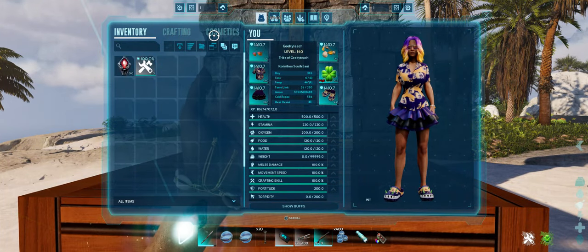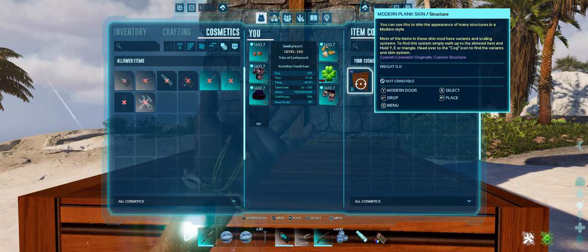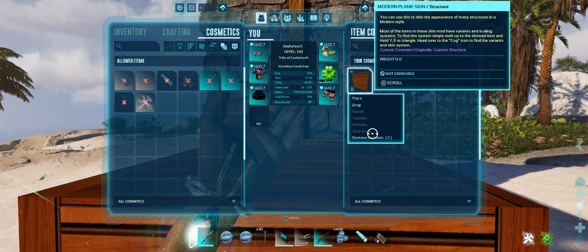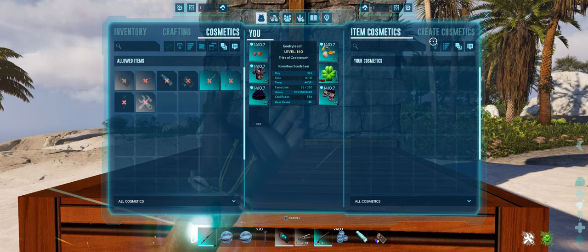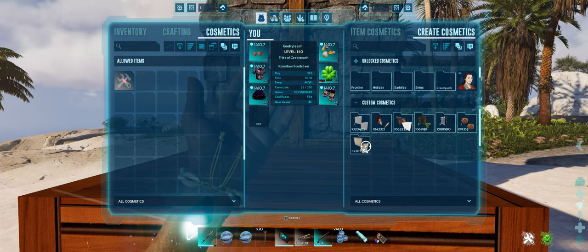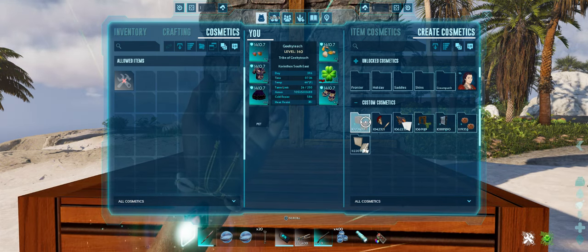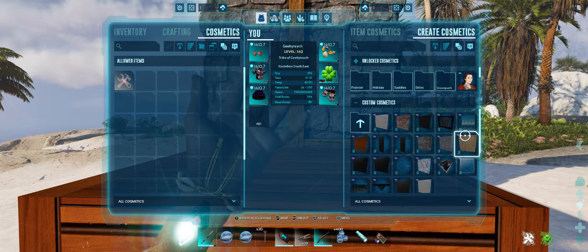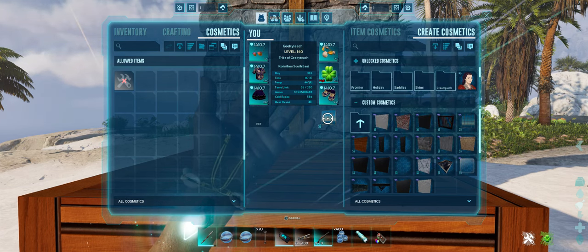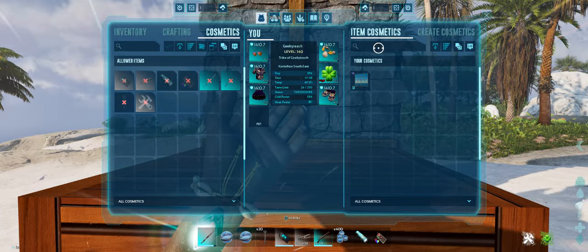Now I'm going to go back into cosmetics here — in Item Cosmetics I see this — I'm going to go ahead and remove it, then go back in here to Create Cosmetics. I'm going to grab a window skin and pop that there, and again just back to Item Cosmetics and now we have that right there.